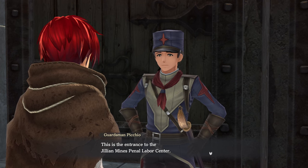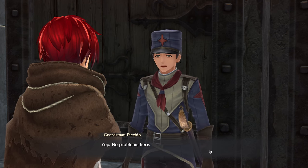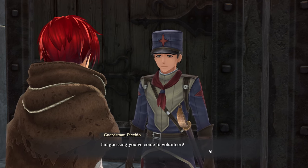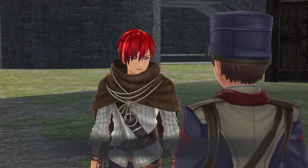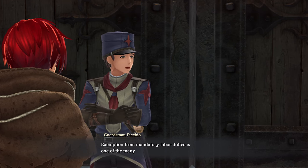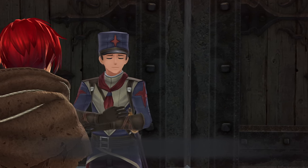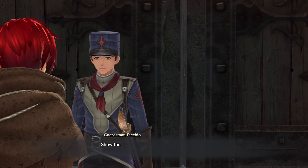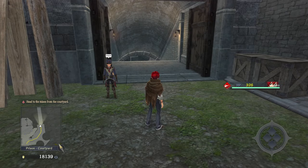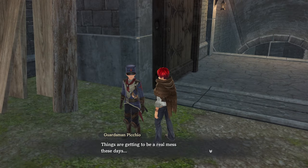This is the entrance to the Achillian Mines Penal Labor Center. Are you a special sector inmate? I'll need to get a look at your access pass. You have no problems here — I'm guessing you've come to volunteer. Someone else came by a while ago to do just the same. Exemption from mandatory labor duties is one of the many perks of the special sector. It's not every day we get a willing volunteer out of it, let alone two. The Knights are right down in this passage — show them your access pass again when you get downstairs. Things are getting to be a real mess these days, but hey, the prison industrial complex stops for no one.